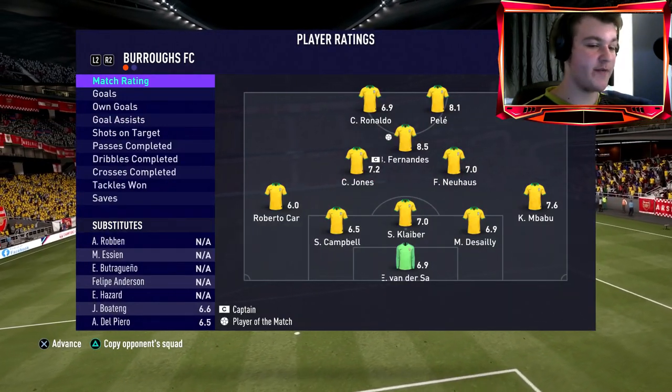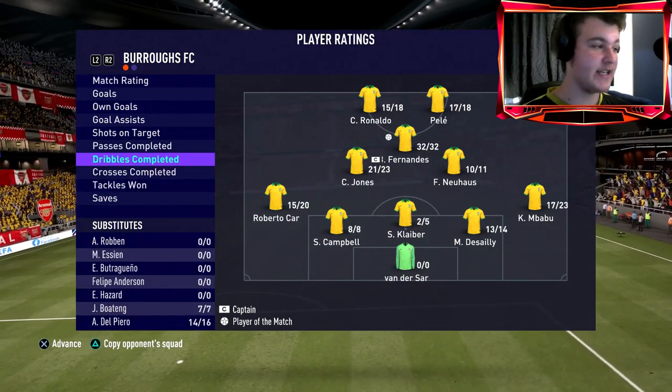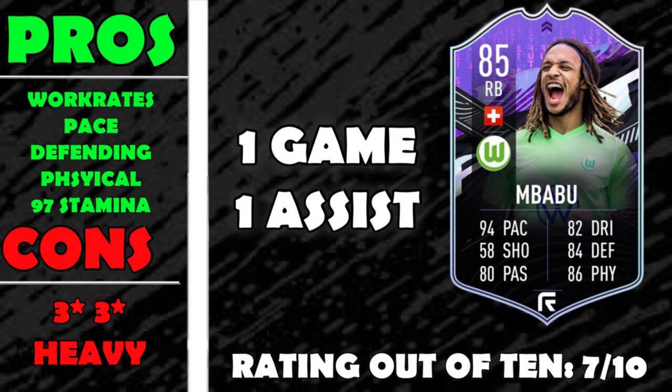Bruno gets man of the match. Mbabu with a 7.6 rating — one from one tackles, 17 from 23 dribbles, 26 from 28 passes. Starting with his pros and cons: high/medium work rates, pace, defending and physical are all pros — that's where he really shines. Under cons: three-star three-star, and he is heavy. 85 agility and 82 balance — you'd expect him to be more solid on the ball but he was underwhelming.